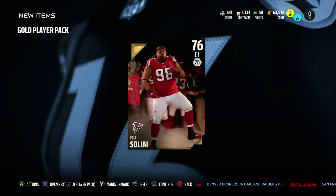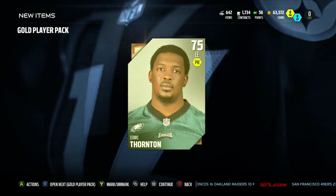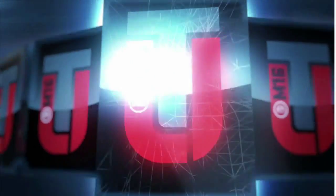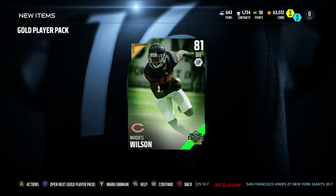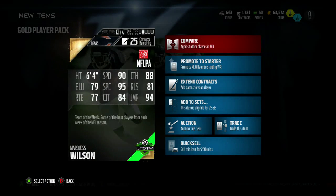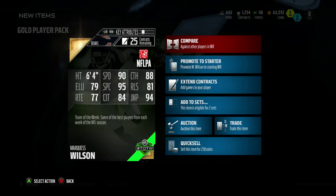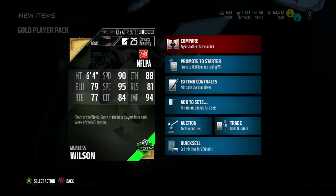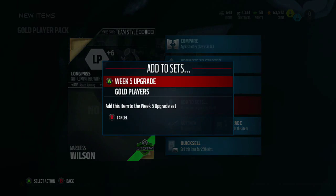Alright, Paul Soalai, 76 overall defensive tackle — started off pretty good. Did y'all see the Chargers-Steelers game? Mike Vick just pulled up. Oh whoa, wait a minute — hold up, who is this guy? Wide receiver for the Bears, Marquise Wilson, 64 speed, 88 catching, 88 catching in traffic, 79 elusiveness, 95 spectacular catching. Wait, is he going to this week's sets?